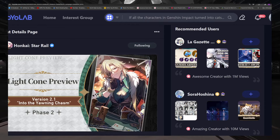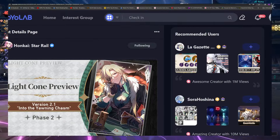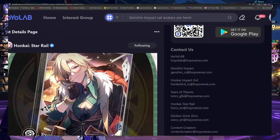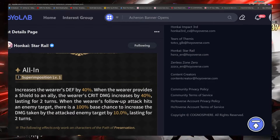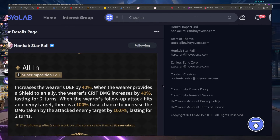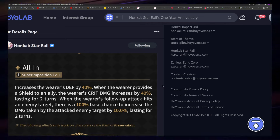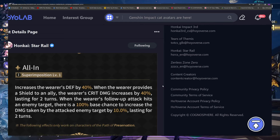What's up nerds — Aventurine's character preview and light cone preview came out last night. This video will be focused on the light cone preview, and I'll make a separate video for the character preview going over the traces and his entire kit. When I first read this light cone I thought 'oh my god this is so good,' but then I read it again and realized — wait, this is kind of bait.